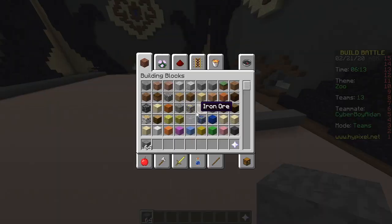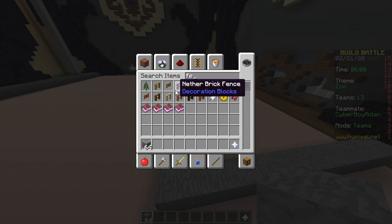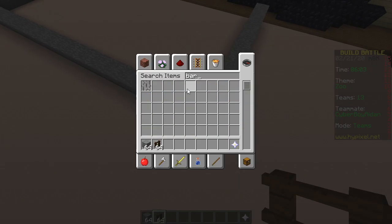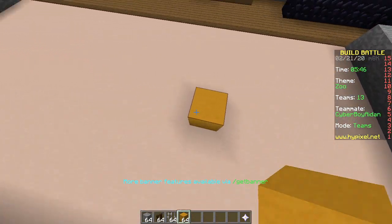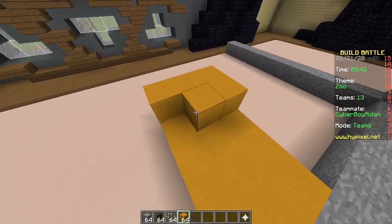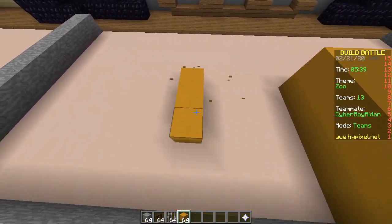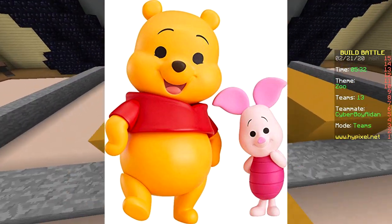It's a two builds one plot challenge — if they spawn looking at your side, we're gonna lose. My bear will be yellow stained clay — for bonus points. Are you making Winnie the Pooh? Good idea, I guess I'll make Winnie the Pooh. But Winnie the Pooh doesn't wear pants — this video is gonna get demonetized!